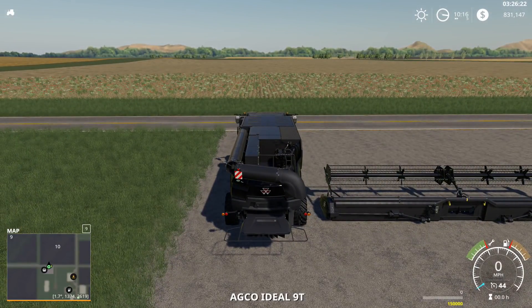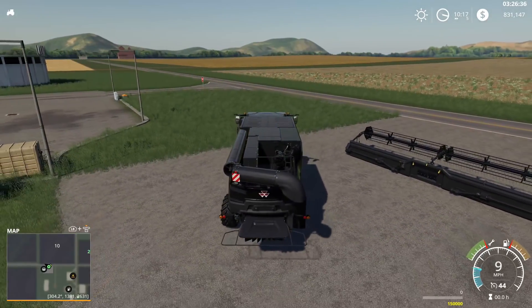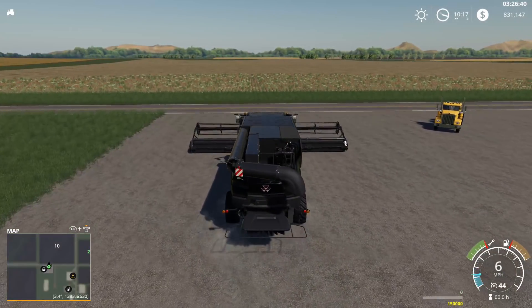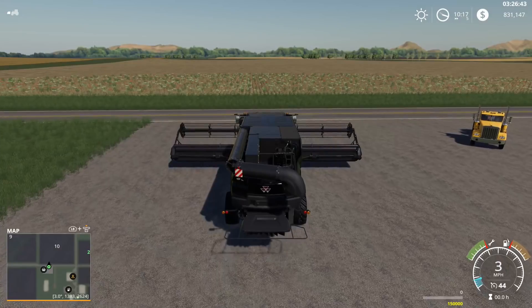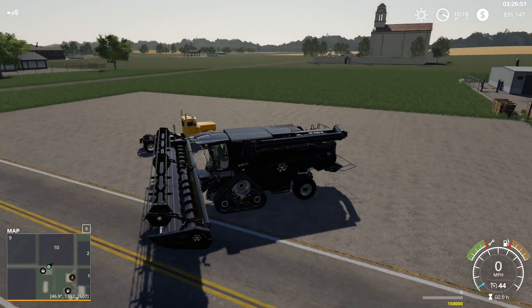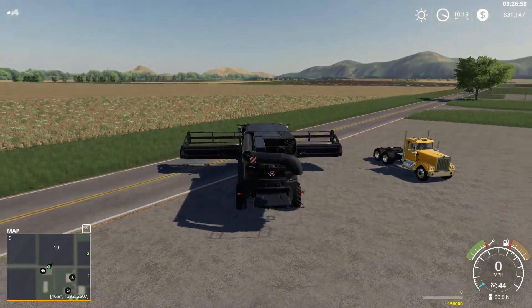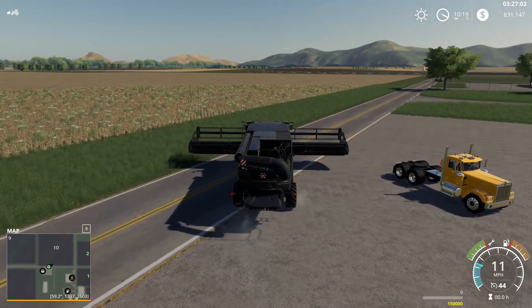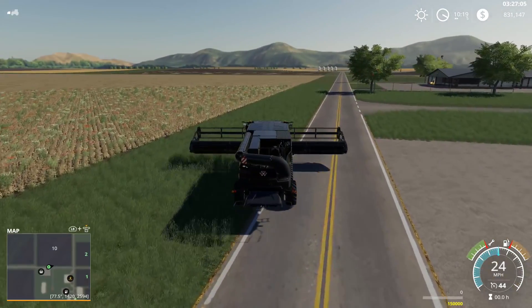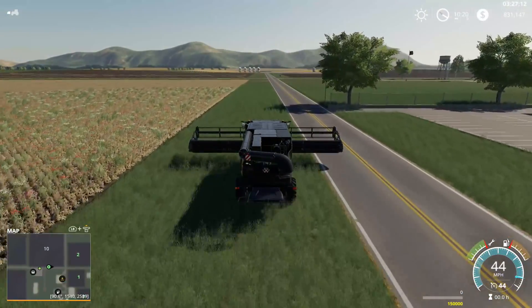I'm going to see if I can handle more than one combine at a time on my farm as soon as I get my controller running. I like these combines - I've used this combine before; this is a mod of the Ideal. But let me fix that header a little bit. I like it, but I don't like the fact that I can't haul the header behind me, and I don't like that it's only 12 meters wide. It's kind of narrow but I can live with it.